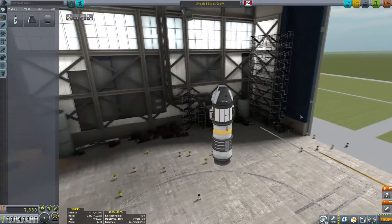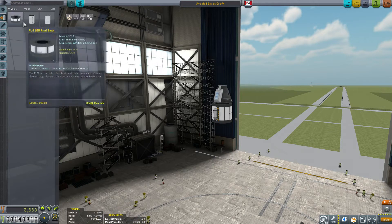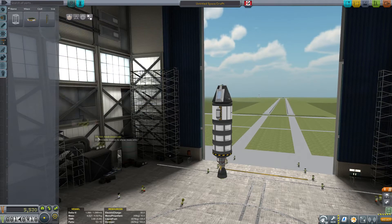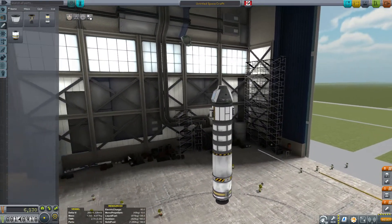We'll have to make an adjustment to the ship we've been using, because one SRB is definitely not going to get us there. We do have some small fuel tanks, so we should be able to stack two or three of these. Then go with our liquid fuel engine, a decoupler, and maybe a flea just to give us a little bit of boost and speed off the launch pad to get us started.